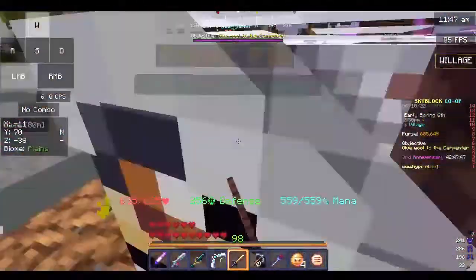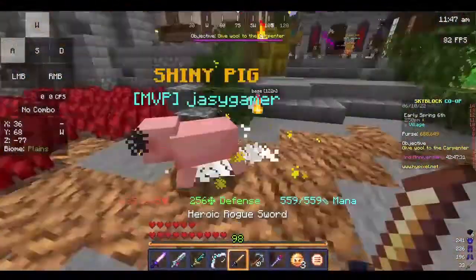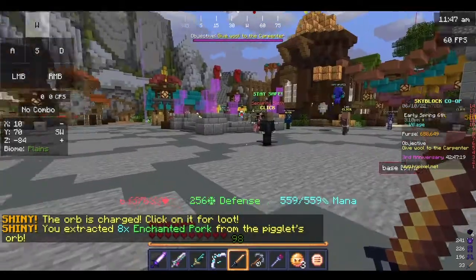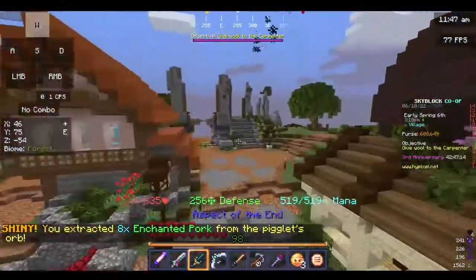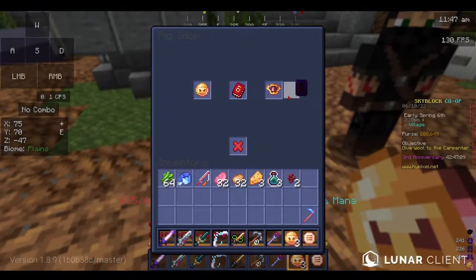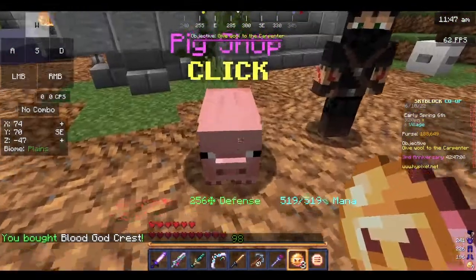A few moments later. All right, finally we have 32 enchanted pork. Now we can go to the Coliseum and finally buy the Blood God Crest. Nice, let's go — we got a Blood God Crest!